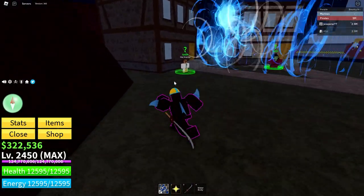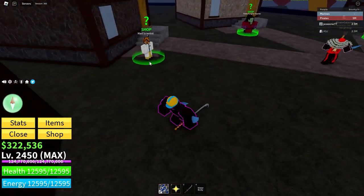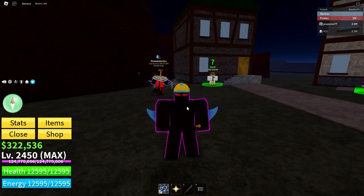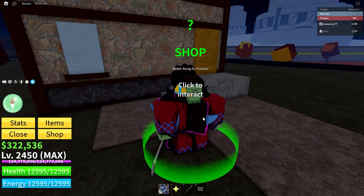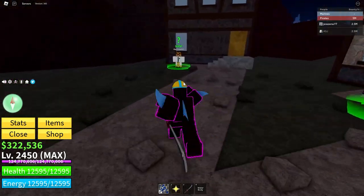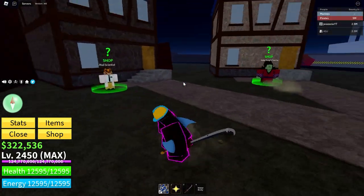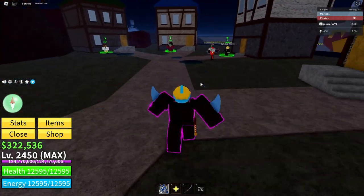First things first, these three fighting styles are your main fighting styles that you want to try to get to 400 first. You want to get all your fighting styles to 400, but you need to get these to 400 first so you can unlock their counterparts. You need to get electric, water kung fu, and dart step. If you haven't started playing Blox Fruits and you're interested, you should get water kung fu first thing, get that to level 400, and then when you get to Second Sea, you want to get electric and dart step to 400 by the time you finish Second Sea.